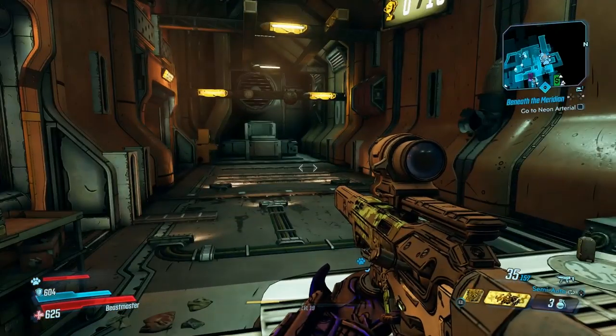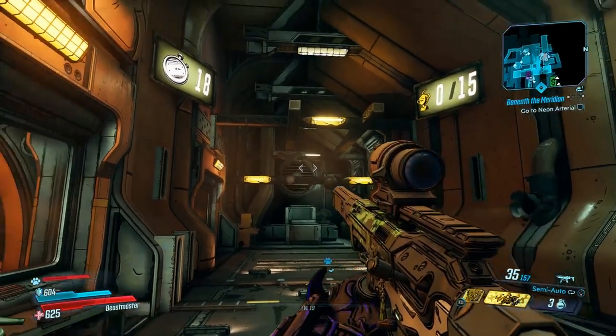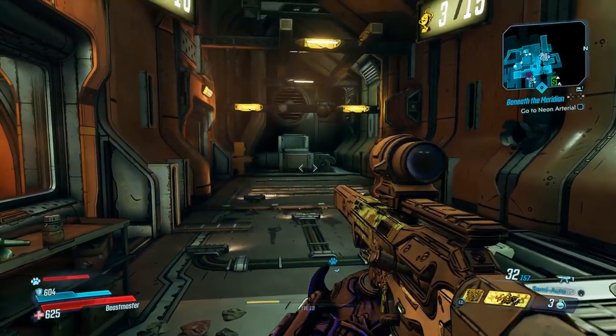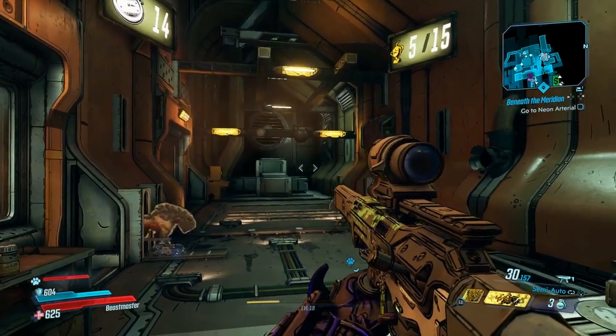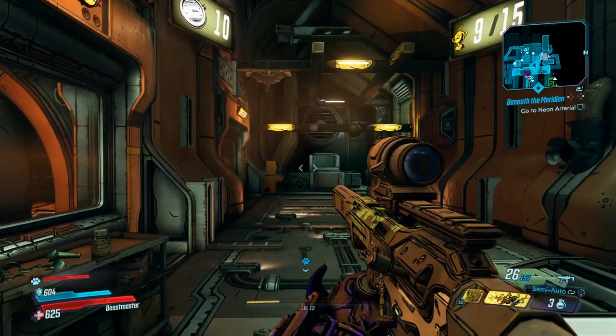Starting up on normal mode — you have 20 seconds and 15 targets. If you miss a single one you'll have to try again. Some of these targets move fast or won't appear very long; some will pop out from the left side and then go back into the wall a few seconds later, so you've got to be very quick.